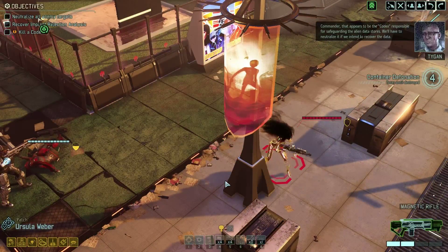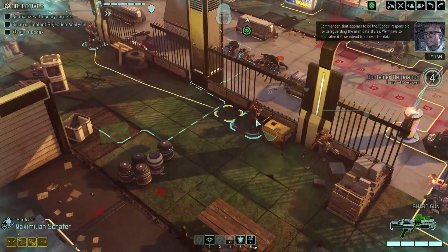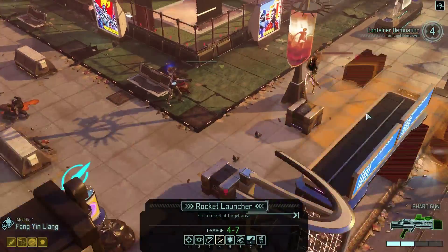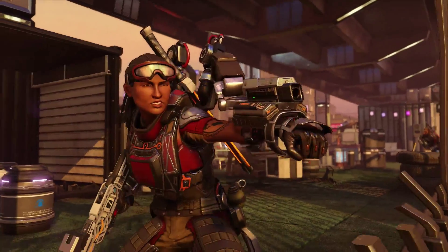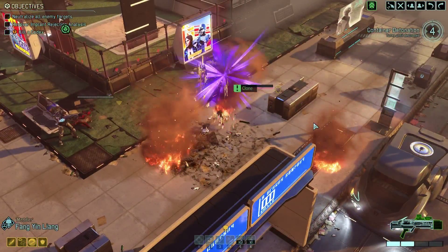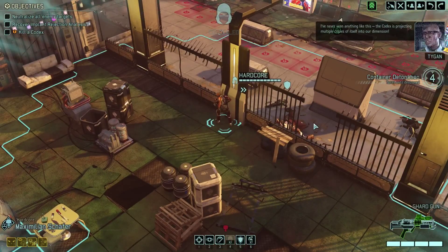I think you guys just heard my big fat cat jumping up on my desk. Blow it up — that's a good chunk of its health, but not enough. I think I had forgotten that they split, so I was just planning on blowing up its health and killing it that way. The Codex is projecting multiple copies of itself into our dimension. The bright side is when they split, I think they halve their health, which makes them a lot easier to manage.